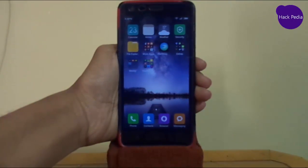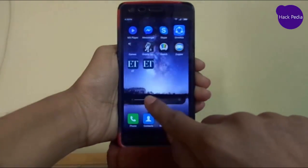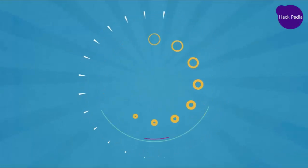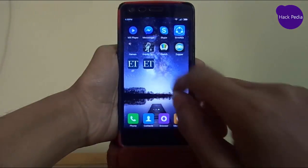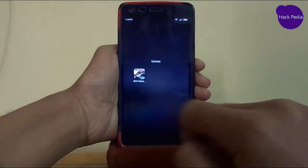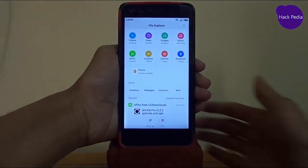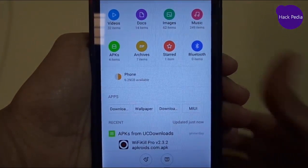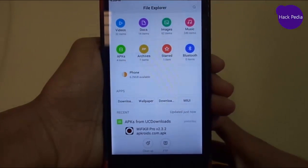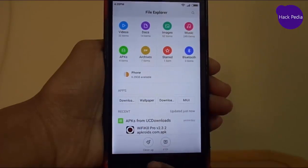Hello friends, you are watching Hackpedia and today I will show you how to move system apps to SD card. So this is my game NFS Most Wanted and it's covering up to 2GB in my SD card. You can see my size at the moment is 6.29GB in phone memory, and I want to move this app into SD card and release space in phone memory.